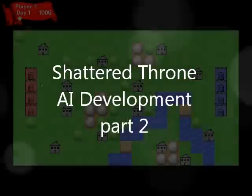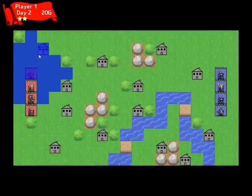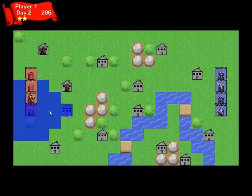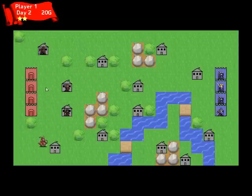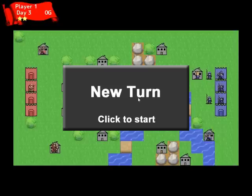This is part 2 in my series on developing the AI for my turn-based strategy game, Shatterthrone. In part 1, the AI was the most simplistic of AIs and moved at complete random. This time, the AI I put together actually does a little bit more consideration on judging which move is better than the next.